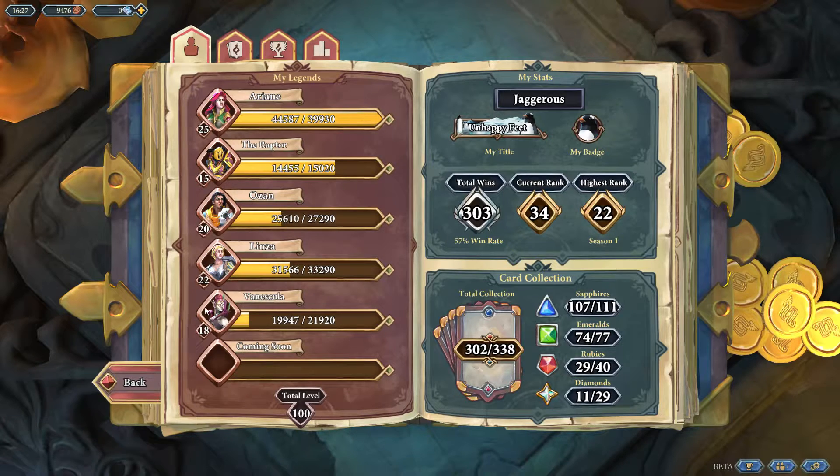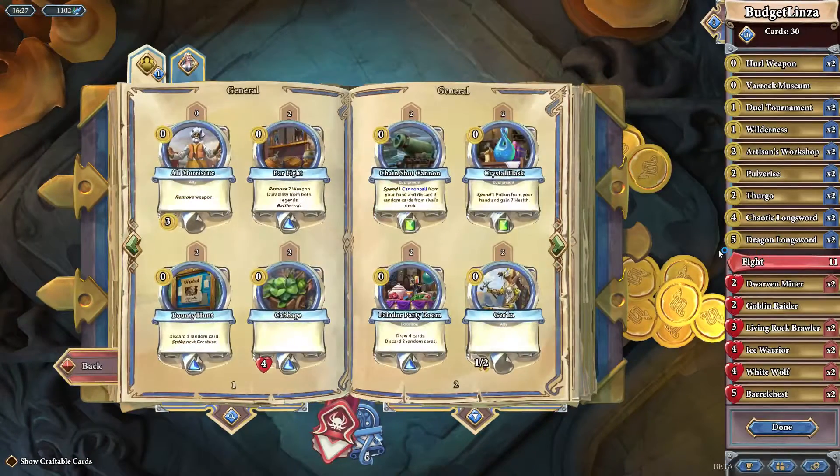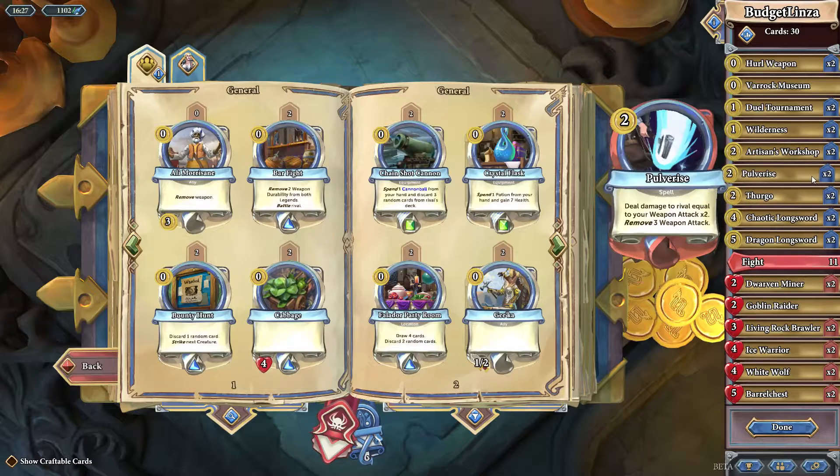This week we're going to be doing a beginner deck for Linza the blacksmith, and unsurprisingly as she is a blacksmith she's all about her weapons. I find weapon decks very challenging to balance — they take a little bit of practice to get right because you need your gold to equip your weapons, enough weapons that you'll draw one when you need it, and ways to use those weapons to deal damage. It's not enough to just have weapons; you've got to have the exact right consistency of each kind of card.